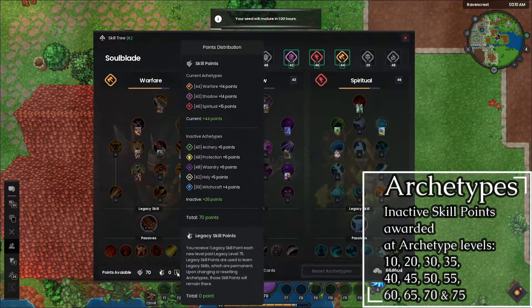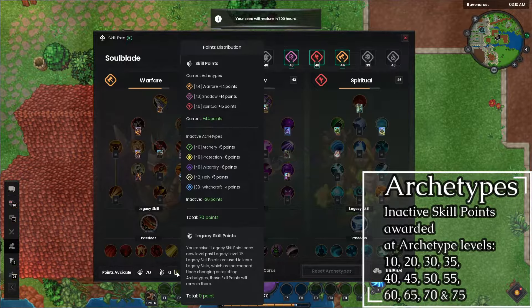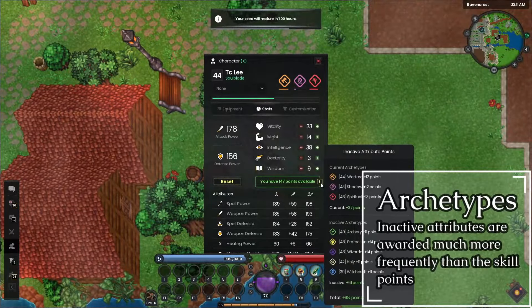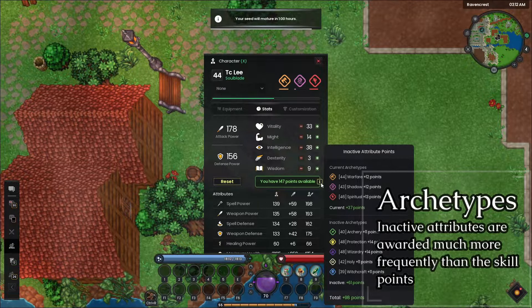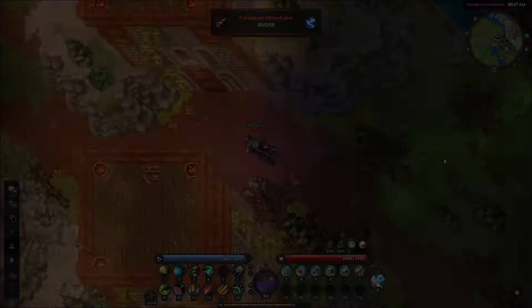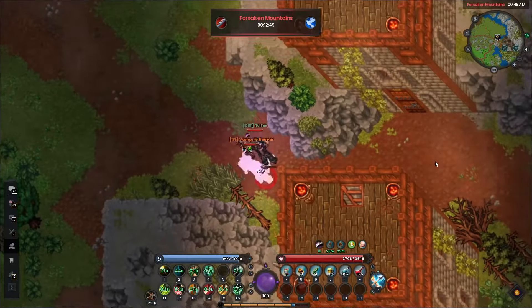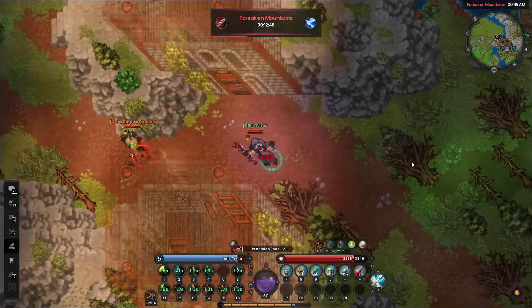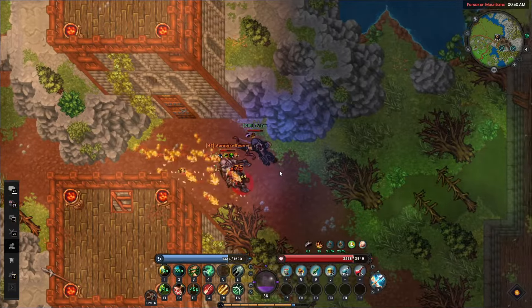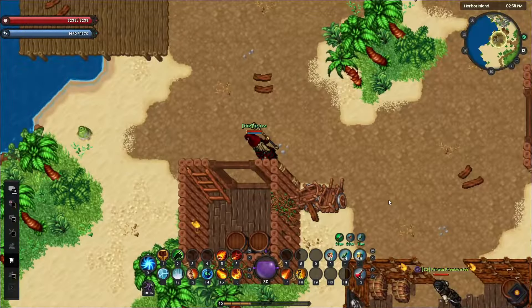For example, you'll gain one extra skill point for having an archetype at level 10 that isn't being used, and if you leveled every inactive archetype to level 10 that would equate to multiple skill points. You'll then gain another at level 20, and again at level 30, with various levels also rewarding attributes. Someone who has three archetypes at level 30 will be much weaker than someone who has all archetypes at level 30, even if they share the same effective level, because the latter will have more attributes and more skill points giving access to additional skills and passives. This is especially important because skills become more expensive the further you progress through the skill trees, making additional skill points vital for maximizing combat efficiency.